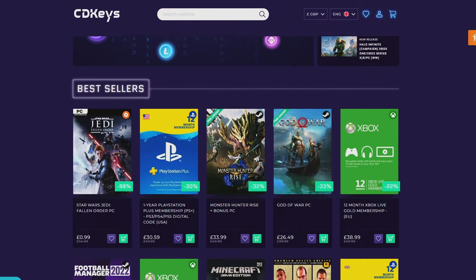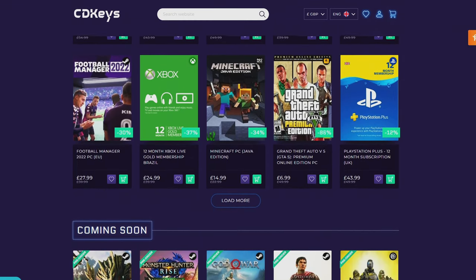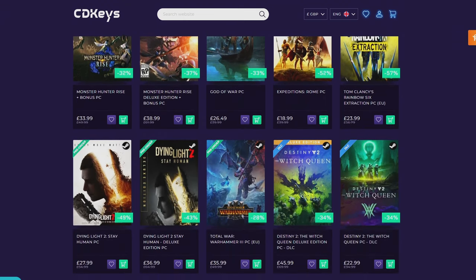If you guys are looking for your next game, make sure to check out CDKeys.com because they have the cheapest CD keys available on the internet for pretty much every game, even new releases. I'll drop a link down below if you guys want to check them out.